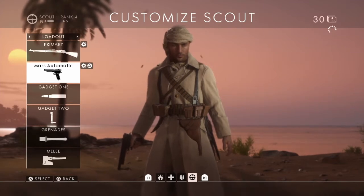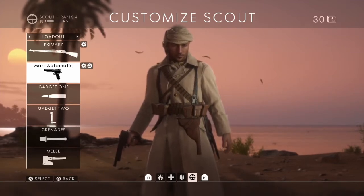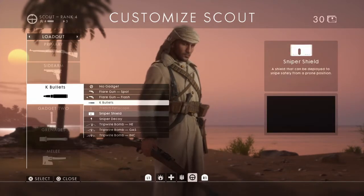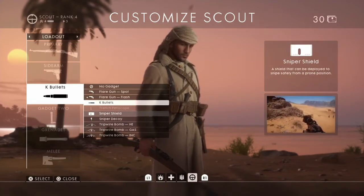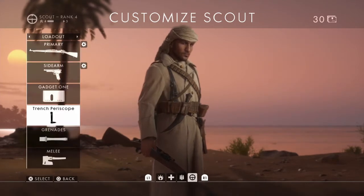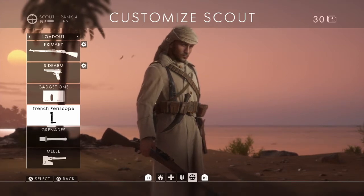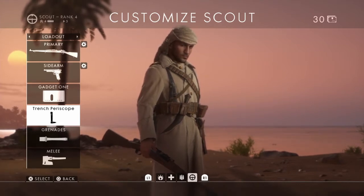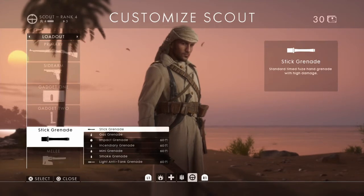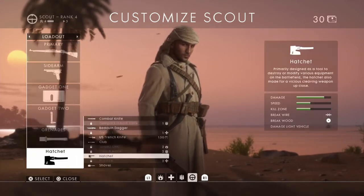I'm using the Mars automatic pistol because it does very good damage at close range — it's saved me a lot of times. I like to use the sniper shield and trench periscope just in case I need to see around corners, spot enemies, and make kills easier. I usually stick with the stick grenade or the normal grenade, and I use the hatchet.